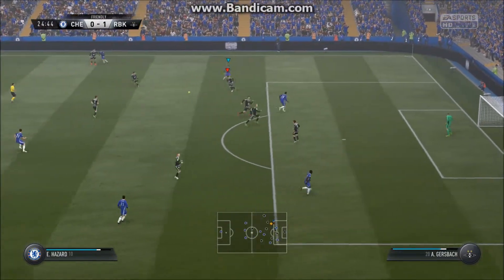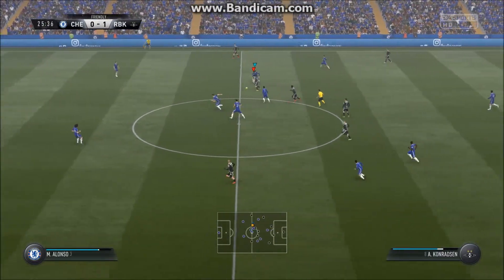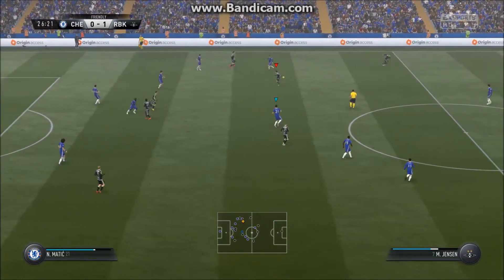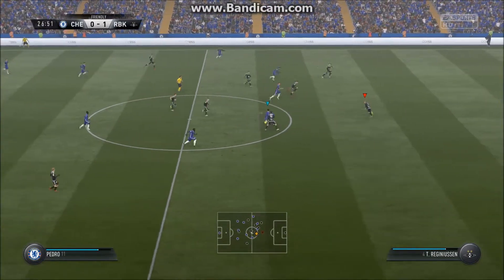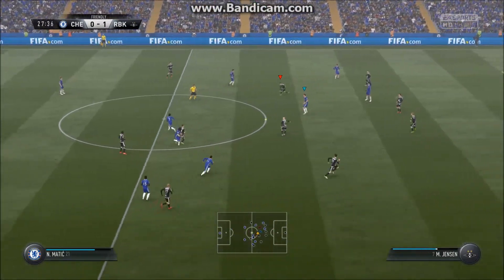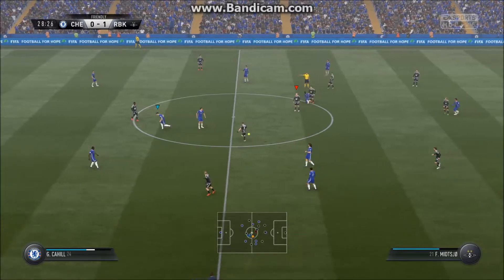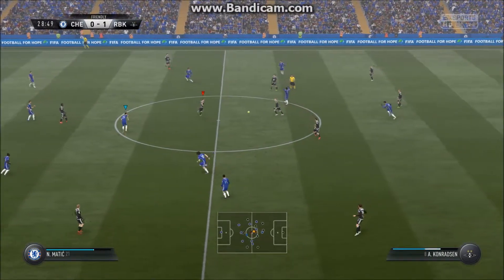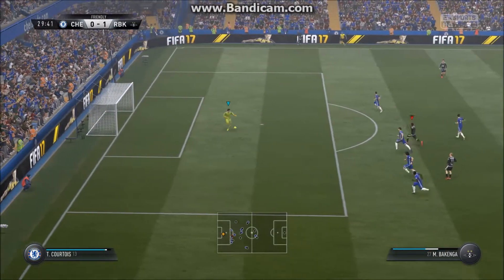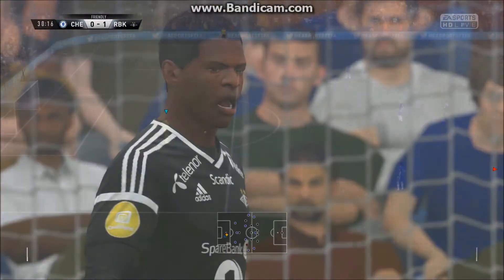Moving forward with some danger to the opposition. There's the interception. Building steadily here, keeping possession. Got the tackle in. Diego Costa. Turnover there that we didn't expect. Nemanja Matic. That is a free kick. They're building steadily here, working away. Thibaut Courtois gets the ball from the back pass and the referee blows his whistle — the flag was up for offside.